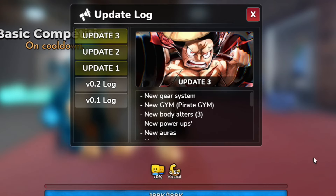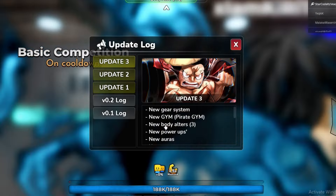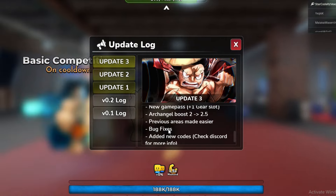We got new codes, let's go over everything that's new. So yeah, new gear system - we got gears in the game. There are also new body alters, but you have to be really far in the game to get the new auras.